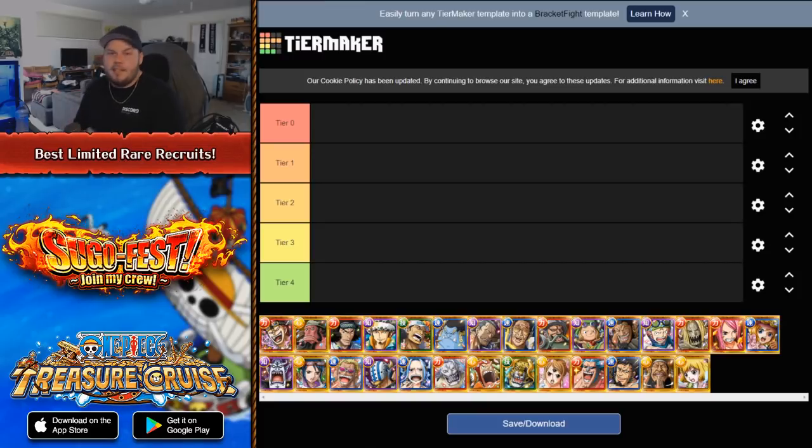Now, limited rare recruit characters are not characters that everyone is going to get a chance to pull on, especially if you are a free-to-play player. It makes a lot more sense to save your gems for a massive 2x legend rate or higher legend rate Sugo Fest, as that's the best and most efficient way to use your gems — the higher chance to get the best characters. Limited rare recruit banners are just kind of the extra stuff that gets put on top. I definitely do not suggest people to be summoning on limited rare recruit banners, unless they put them on a Sugo Fest with a high legend rate.